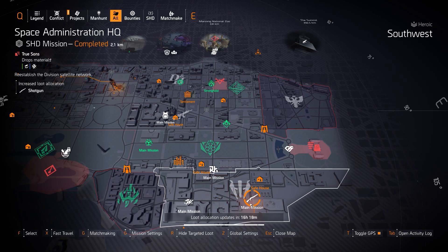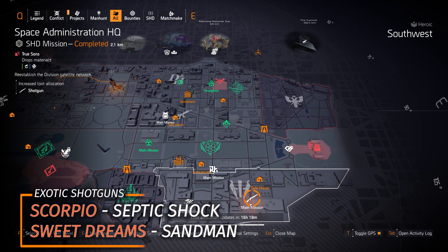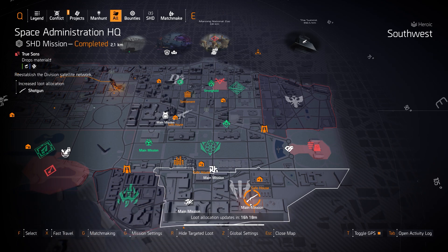Next up, shotguns at Space Administration HQ. The two exotic shotguns are Sweet Dreams with Sandman — good on skill builds, letting you one-hit-kill any red or purple barred enemy with a melee strike on a 15-second cooldown — and the Scorpio with Septic Shock, good for any build type. With the Scorpio: one shot poisons, three confuses, five shocks, and seven applies a 20% damage debuff to you and your allies against that enemy. I think the Scorpio overshadows Sweet Dreams by a lot.